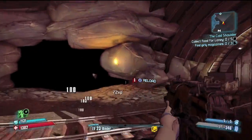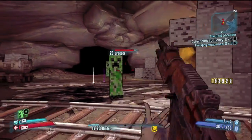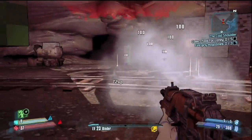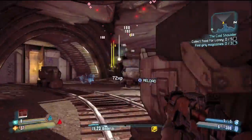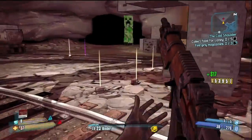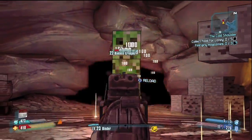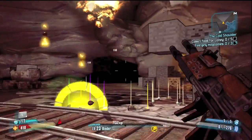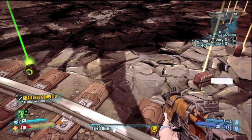Watch out, because they do explode, and as you will see very soon, they do take out a lot of your health — they pretty much kill you. I'm down to 37 health. Fortunately I'm still using my siren, got my nice little phase lock going on, and here is the badass creeper. It is the final creeper you fight. Just kill him, giant explosion, and he will drop your customizations.